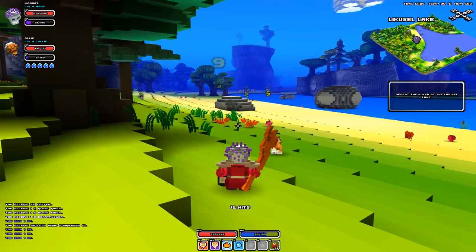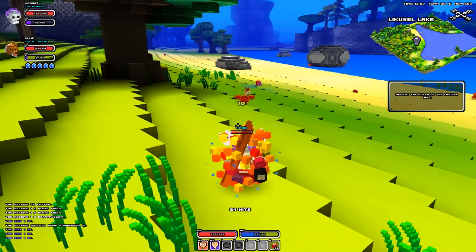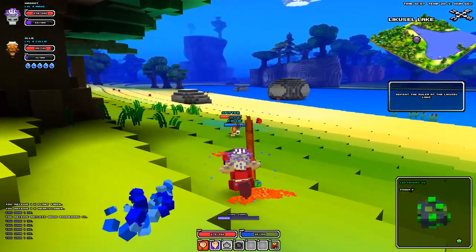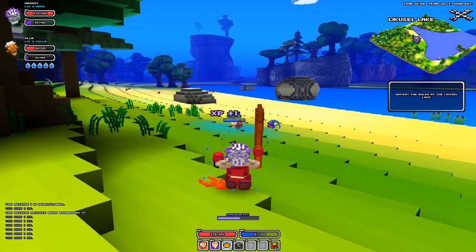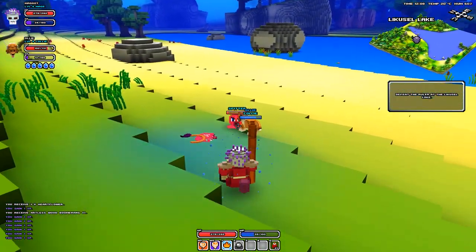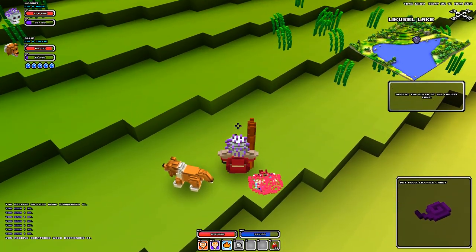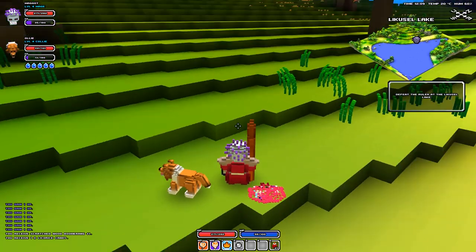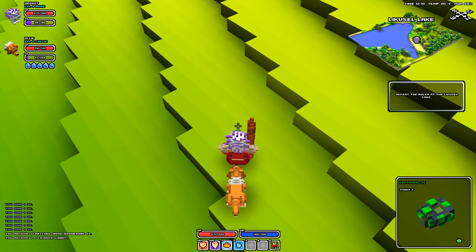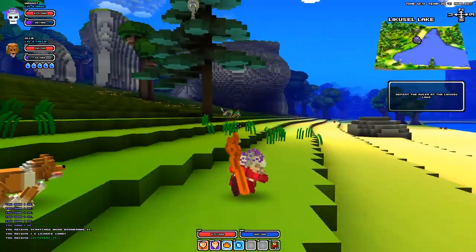All right guys, here we are at the lake shore - it's a lovely place. Oh gosh, I think I hit every single one of those crabs. Here they come - boom, get wrecked crabby. Oh there's something over here that's spitting at us - a spitter of course. Let's get the leftovers here - we are just wrecking these guys. A licorice candy - that's a pet food. And leftovers is essentially some kind of stomach content.